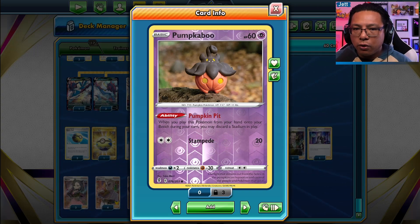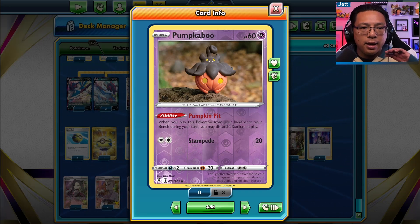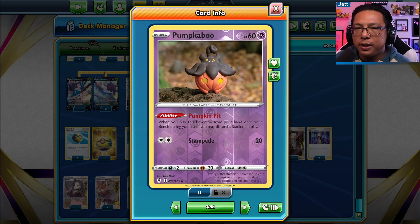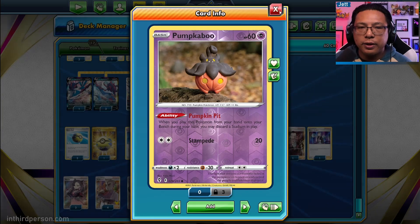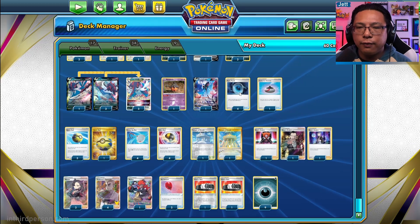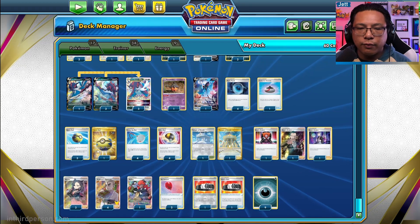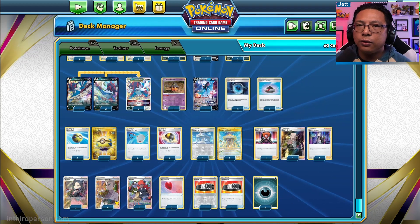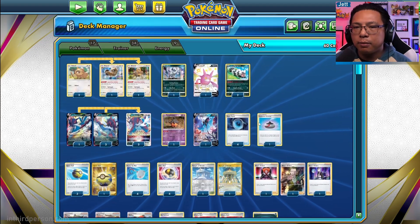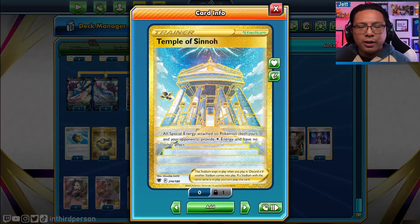With four Scoop Up Nets you can use Pump-a-Boo, get Path to the Peak out, swing with Moon Cleave Star, then Scoop Up Net Pump-a-Boo later if needed. We've got four Dark Patches to accelerate energy quicker. For Pokemon search, there are four Quick Balls, four Ultra Balls, and one Evo Incense, plus the four Scoop Up Nets to move basic Pokemon around and reuse Zigzagoon.